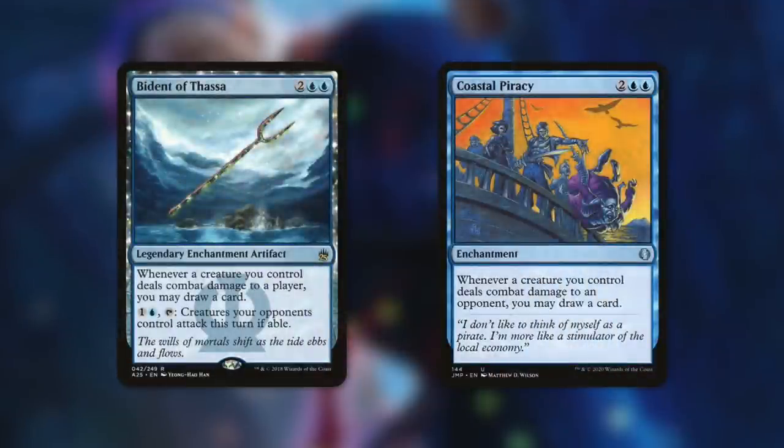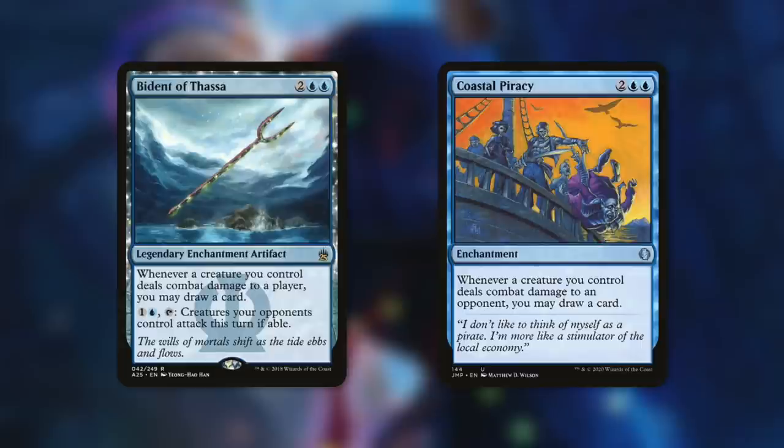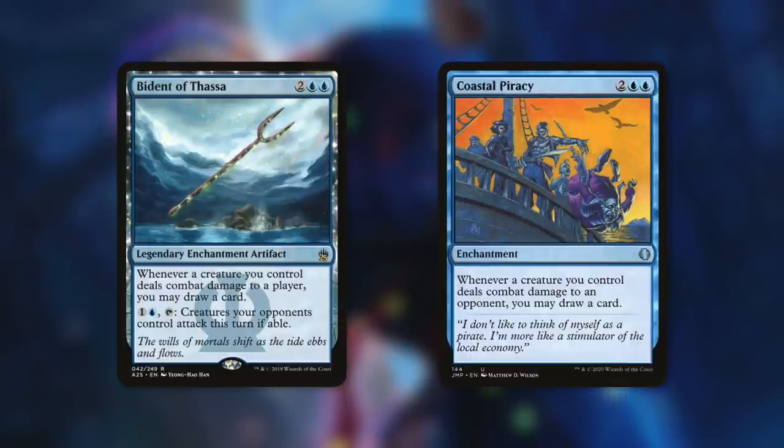We're also adding Bident of Thassa and Coastal Piracy. Each says whenever a creature you control deals combat damage to a player, you may draw a card. On top of that, Bident of Thassa has an activated ability where by paying one blue and tapping it, creatures your opponents control attack this turn if able — forcing opponents to attack at unfavorable times. Combined with Coastal Piracy, we're drawing an absurd amount of cards. We're also adding Aura Shards: whenever a creature enters the battlefield under your control, you may destroy a target artifact or enchantment.